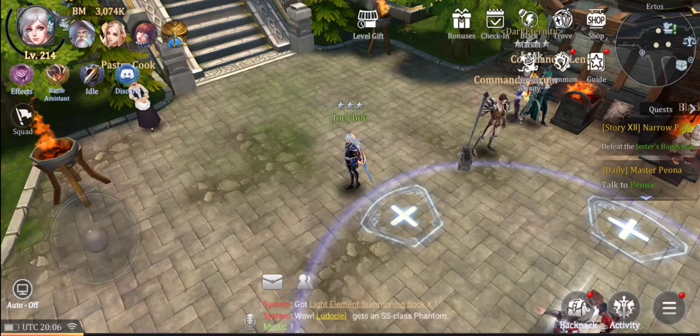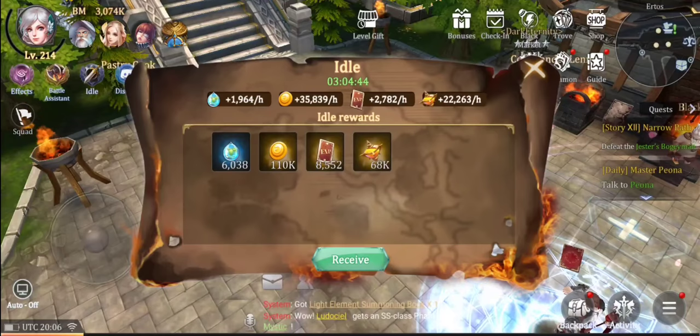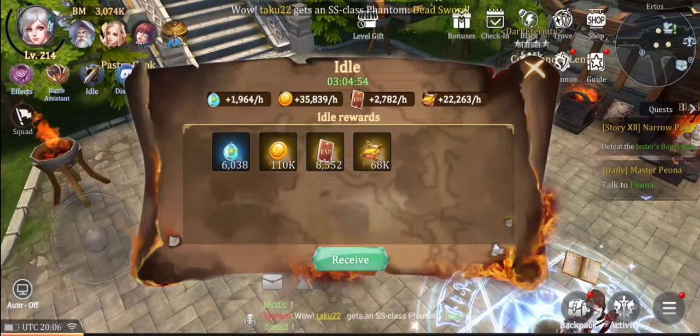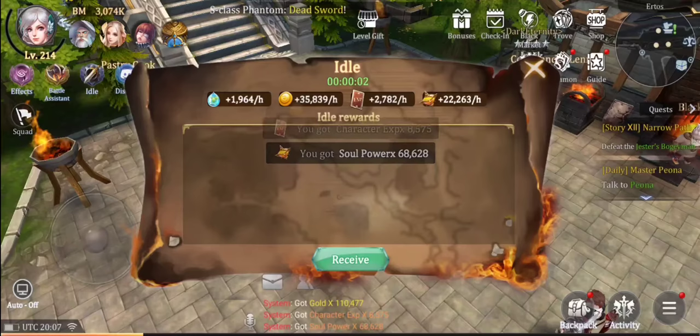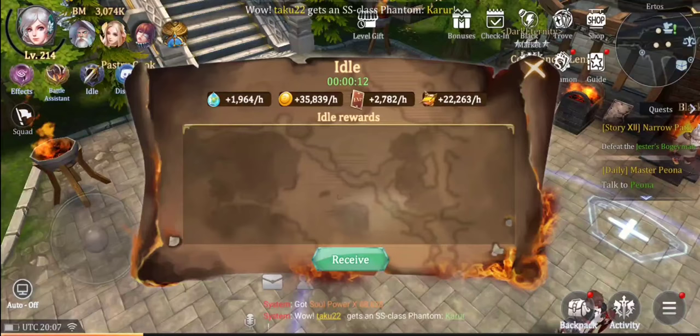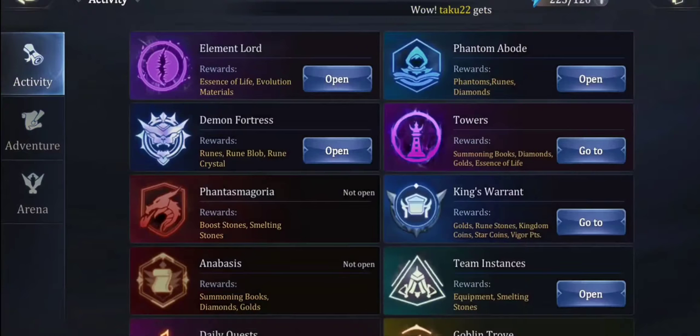Another big thing: this game was more of an RPG gacha before, but with the resonance system and now an idle system, it's become a mixture of an ARPG and an idle game. You don't really need to play it daily — log in, set up automatic runs, collect your idle bonuses, and keep progressing. Your essence of life comes in, your characters still level up daily, and you earn 35,000 gold per hour. The way to increase that is to complete each level of the phantom abode.